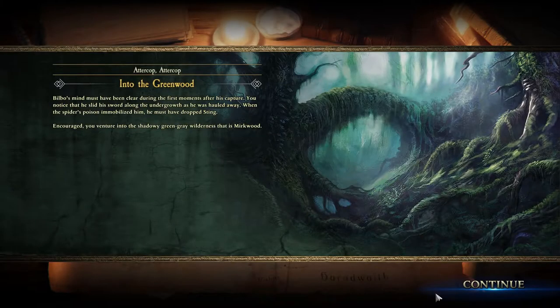Bilbo's mind must have been cleared during the first moments after his capture. You notice that he slid his sword along the undergrowth as he was hauled away. When the spider's poison immobilized him, he must have dropped Sting. Encouraged, you venture into the shadowy green-gray wilderness that is Mirkwood.